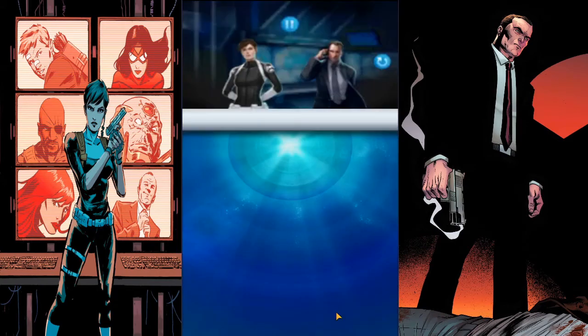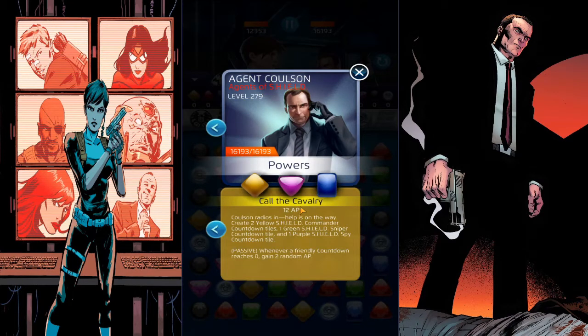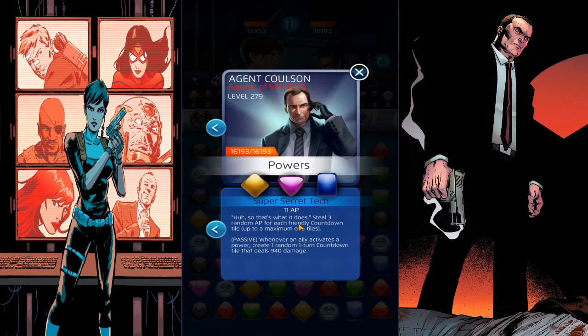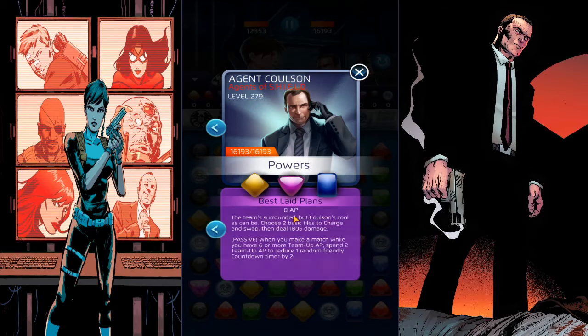The best build for Agent Coulson right now - vets know what I'm talking about - is four-five-four: four yellow, five purple, four blue, so you're only taking away one level from each. Agent Coulson's yellow, called Calvary, basically puts countdown tiles on the board, deals damage, and gains two random AP. His purple makes you swap any two tiles on the board and turns them into charge tiles, which is good for creating match-fives, cascades, and all that good stuff.